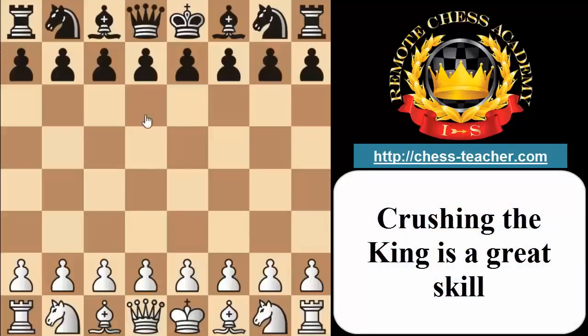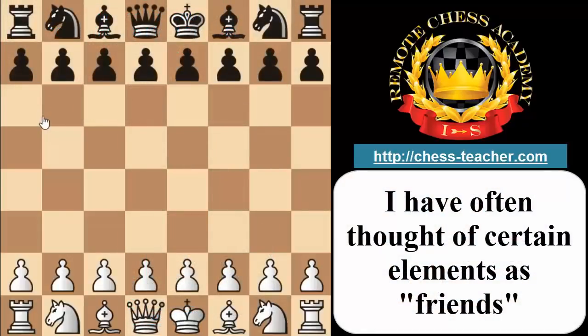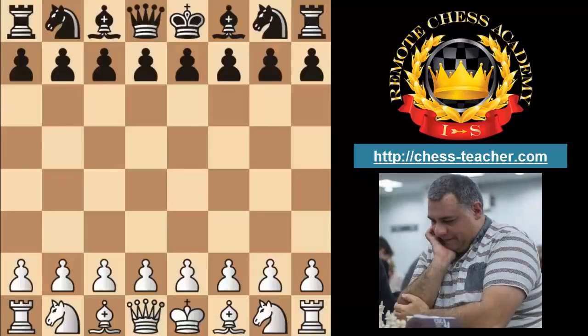Crushing the King is to me a great skill to have, and traditionally in middle game books there is a list of elements which might not be completely relevant to the attacking skill set needed for crushing the opponent's King. I like to list the elements as the attacking player's friends. I've created a friends list and categorized it, but we're going to go into concrete examples.